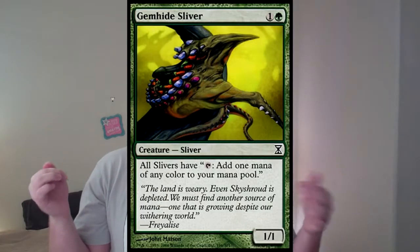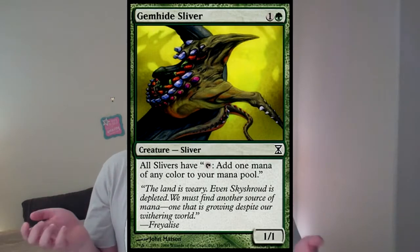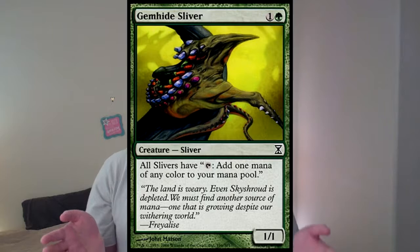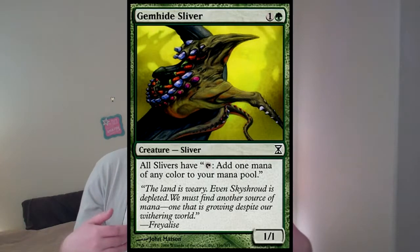I'm also running a playset of Gemhide Sliver. This one is a 1/1 for 2, which is a little below curve on power, but what it makes up for is its tapping ability. All slivers have the ability to tap and generate one mana of any color. That is going to be great for the green and white deck so that I'm never color screwed.